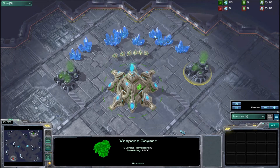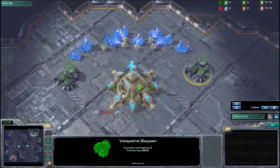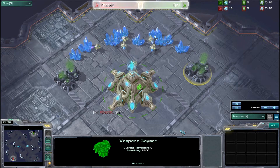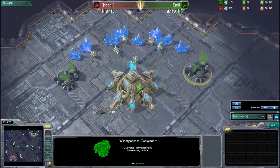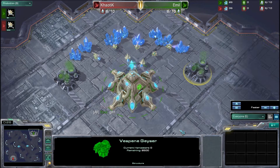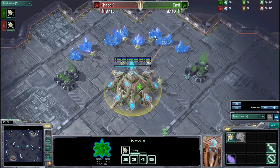Hello and welcome to Kadoink Studios. I am Kadoink and this is game number two in the series between Chaotic and Emil here at the Golden Below Tournament. This is round one, so if Emil takes this game he will move on to round number two. However, if Chaotic wins then we will be going on to game number three. Good luck to both players.